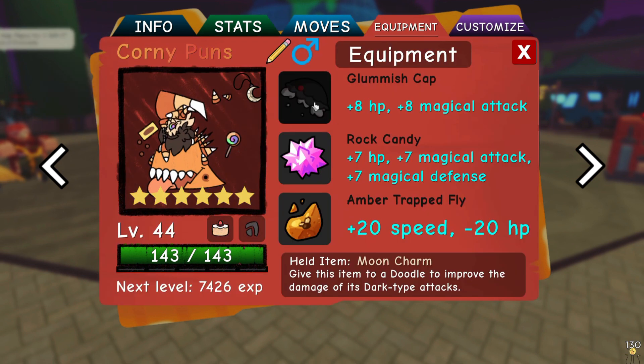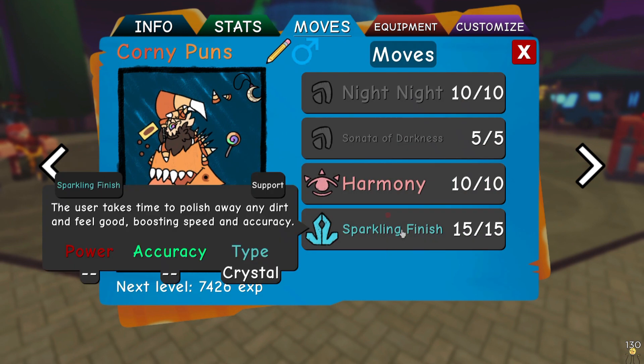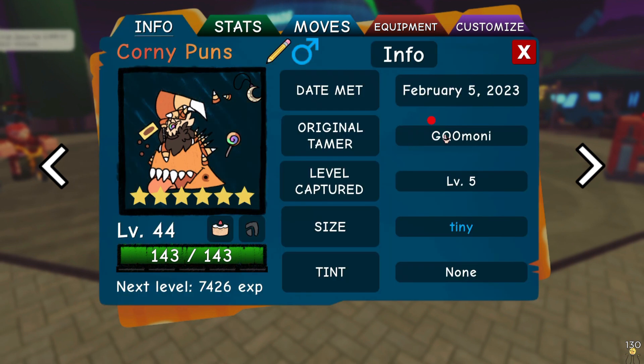The equipment I have is Glimmish Cap, Rock Candy, and Amber Trapfly. Glimmish Cap and Rock Candy increase the magical attack, and Amber Trapfly also increases speed. I'm pretty sure there's some specific thing that outspeeds after getting a speed boost from Sparkling Finish — I think it was like Wolfreeze — I don't remember, I'm going to have to ask her again.